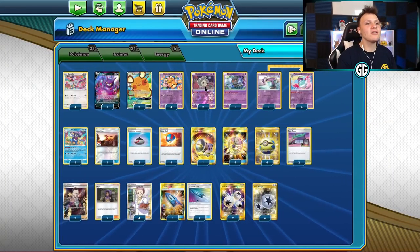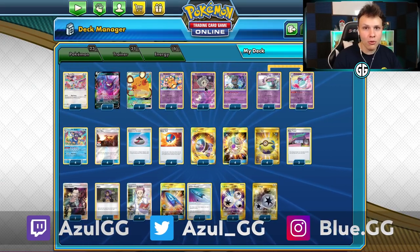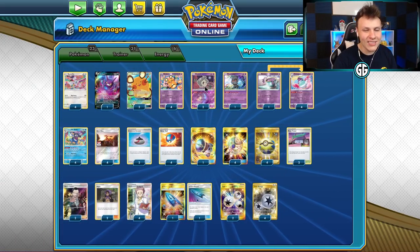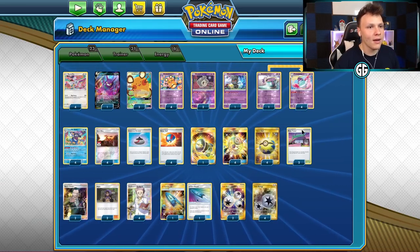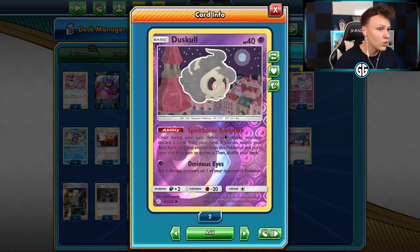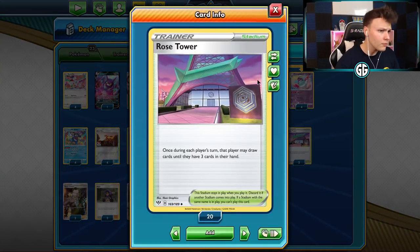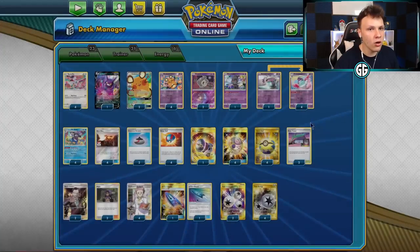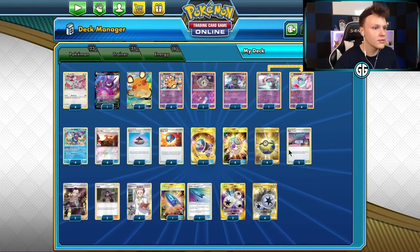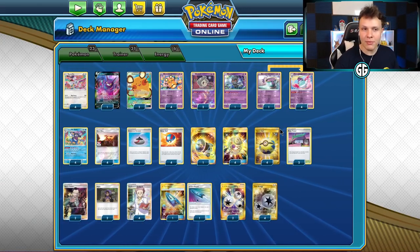What is going on, you guys? Today we're playing some games with Tea Mad Party - I just call it Tea Party Mad Party. This is like Turbo Mad Party, Daniel Altavilla's take on a very aggressive Mad Party list. What really gives it the aggression is the Dust Skull with the Spirit Born evolution, which allows us to discard three cards from our hand. We also play Rose Tower, which lets us draw up until we have three cards in hand.